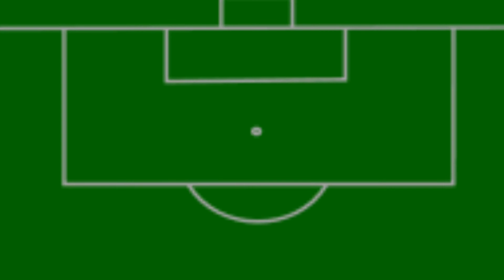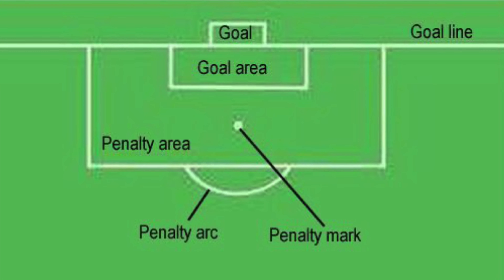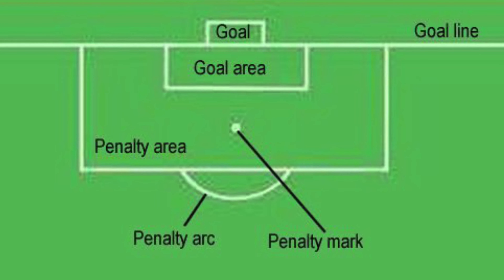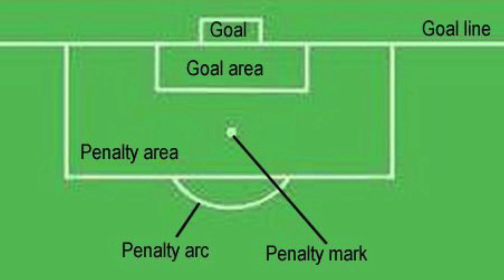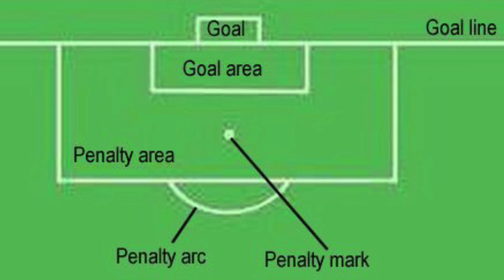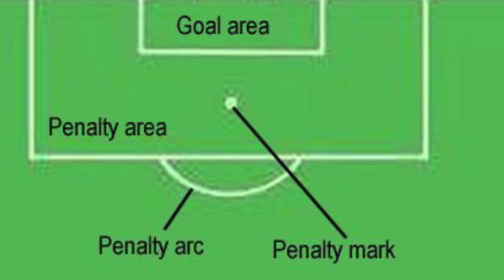To start off, a penalty kick is earned when an illegal move is made by the opposing team within the designated lines or the box surrounding the goal, because it was deemed as an unfair advantage by a referee. This makes up for the unfair advantage as the offensive team now has a chance to score. The distance for a penalty kick is 12 yards from the goal line, and there is usually a distinct mark or circle on the field representing this location for the specific foul.